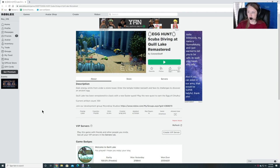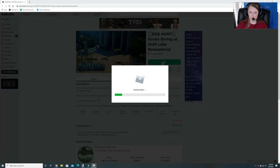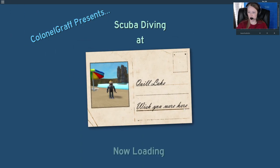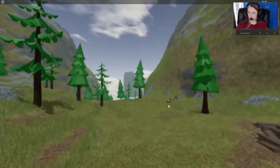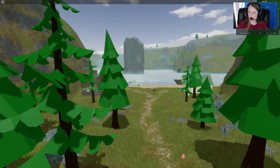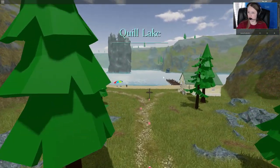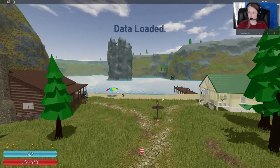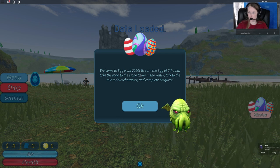We're doing another official egg hunt in Roblox and we're going to do Scuba Diving at Quill Lake Remastered. Scuba Diving at Quill Lake — so we're loading in. I've never played this game. Leave a comment below if you actually have played this one before. Click the play button and it says welcome to Egg Hunt 2020.